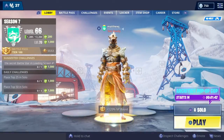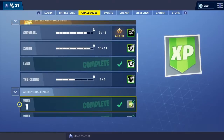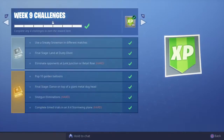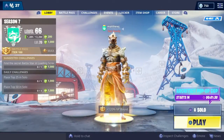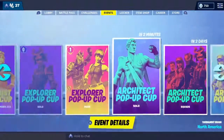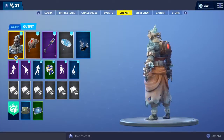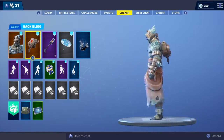Hey everybody, this is Matthew J coming at you from Fortnite. I just completed all my challenges for week nine, as you can see right here. This is a really big week because this is the first time you will be able to get Prisoner — there's Prisoner right here. As I go over to the locker to show you better, he does come with a back bling which is called Padlock.